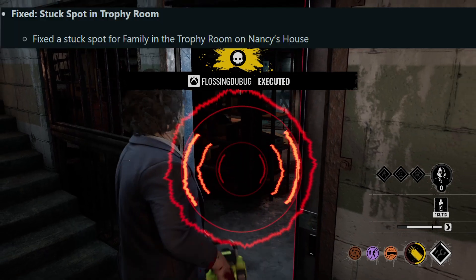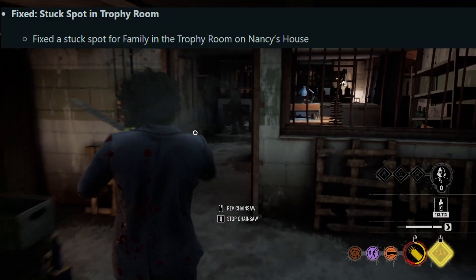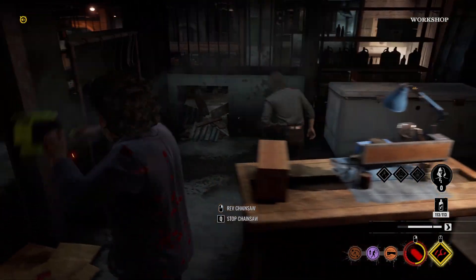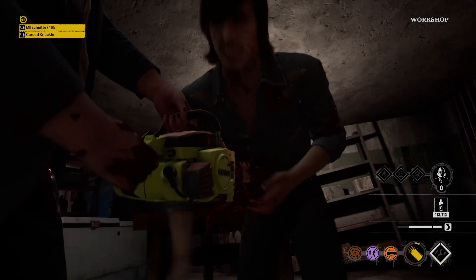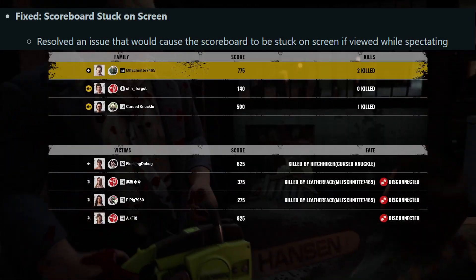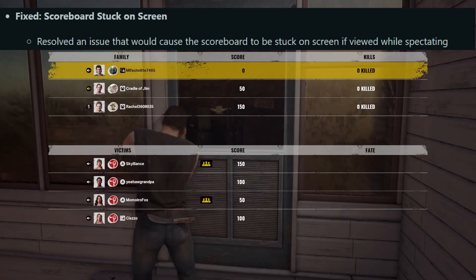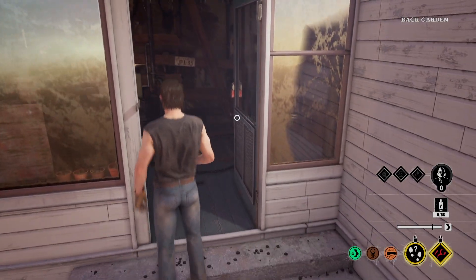Next: stuck spot on the trophy room — fixed a stuck spot for family in the trophy room on Nancy's house. I bet there are a ton of stuck spots, but at least they fixed one of them. Next up: scoreboard stuck on screen — resolved an issue that would cause the scoreboard to be stuck on the screen if viewed while spectating.